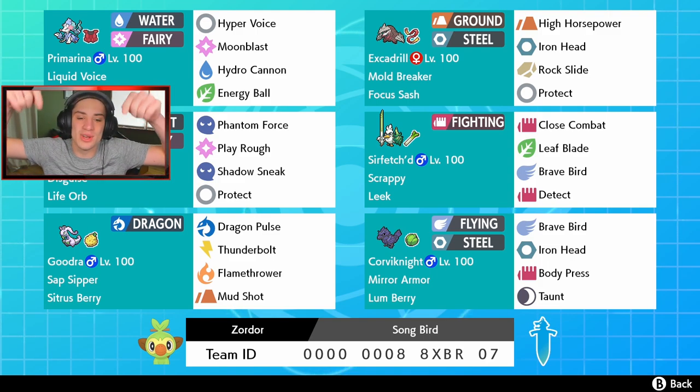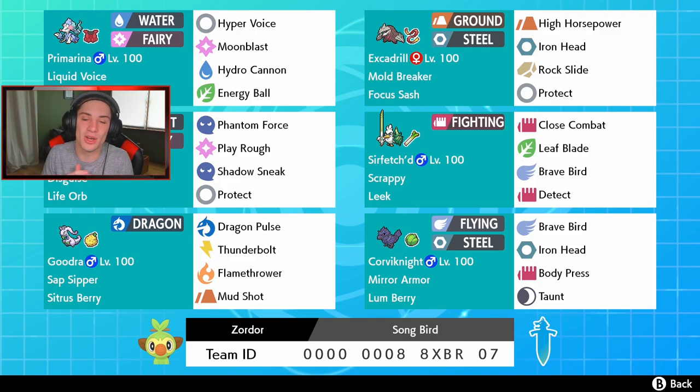If you guys want to try out this team for yourself, the rental code is at the bottom of the screen. If you do use it, let me know in the comment section down below how you do with it. But guys, let's get going — let's get some wins with this team.